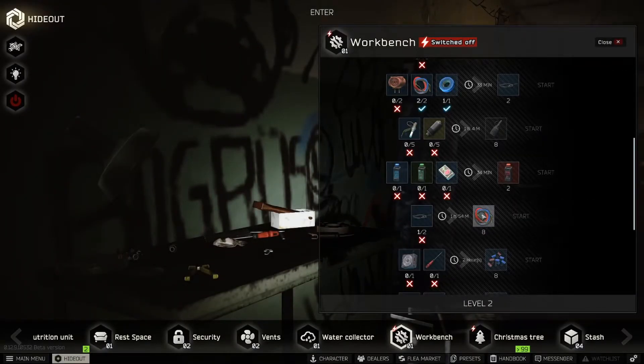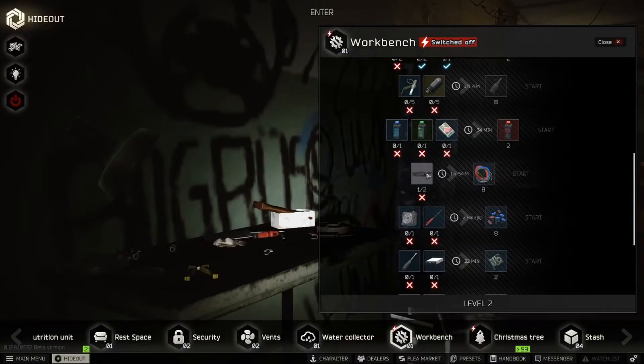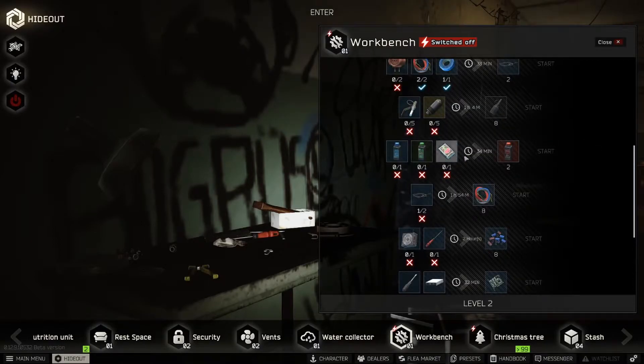This really adds up. You can do this while you're in a raid or a scav raid — it's going to be running in the background making you a lot of profit very quickly. Another good craft for the Level 1 workbench is the gunpowder craft.